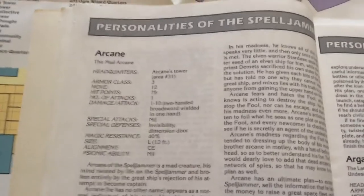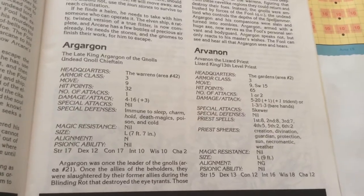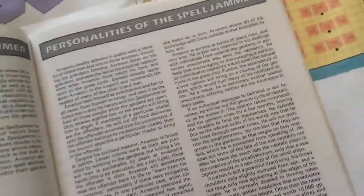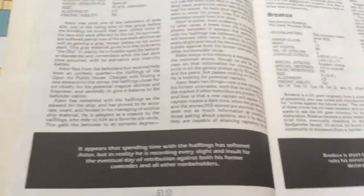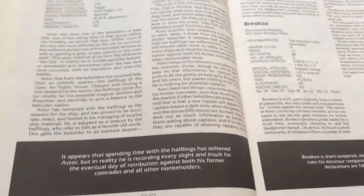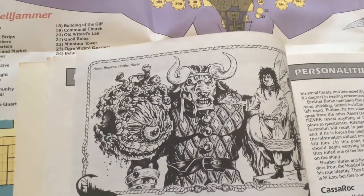Then it goes into some of the people on the ship — some of the leaders of the factions. There's the Mad Arcane. Aragorn is the Undead Null Chieftain. Arvanon is the Lizard King Priest, and there are pictures of them. Aster is a partially blinded beholder. Brakox is a hill giant minotaur elder. And Brother Burke is a wizard — here they are.